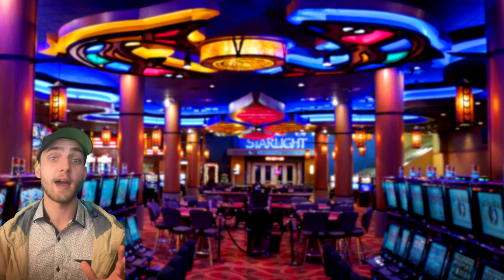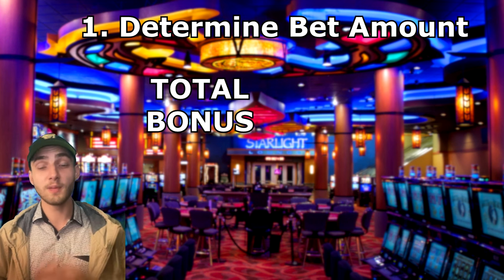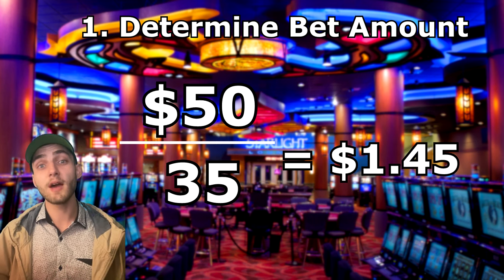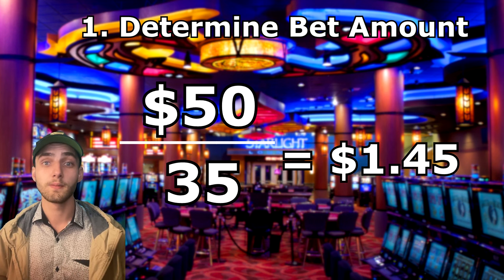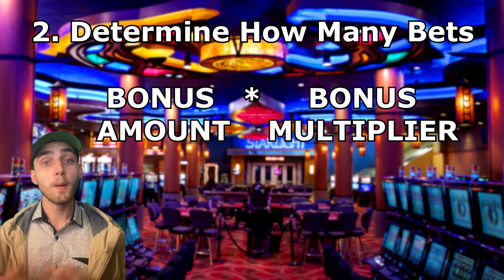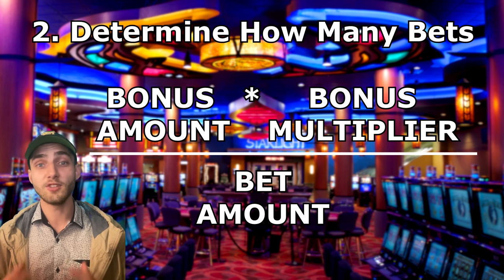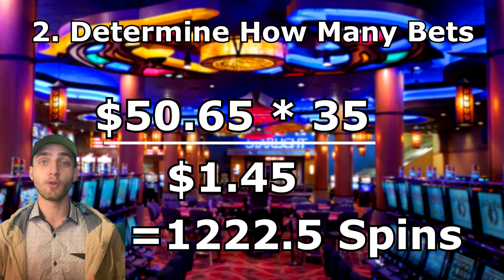But how do we actually calculate how much we need to bet and what to actually bet? The first step is to take the amount that you've been given as a bonus and divide it by the wager requirements — this becomes the amount that you should bet every spin in order to maximize your returns. The next step is to find out how many spins you actually need at this bet amount to meet the wager. To do that, take your original bonus, multiply it by the wager amount, then divide by the total amount you're betting on each spin. That gives you the total number of spins you'll need to play before you can withdraw your bonus.